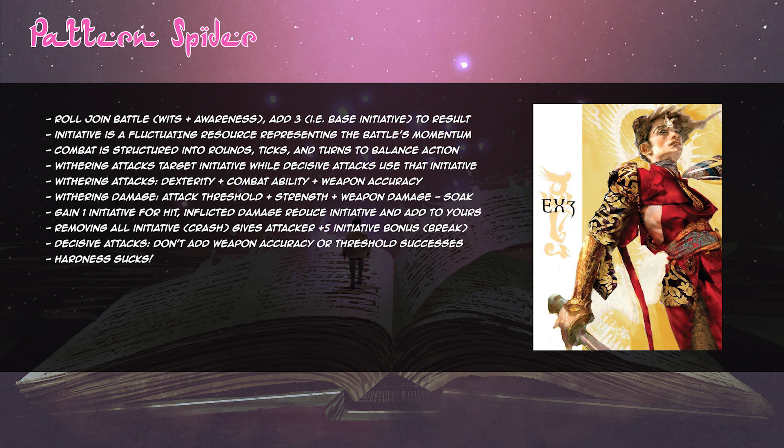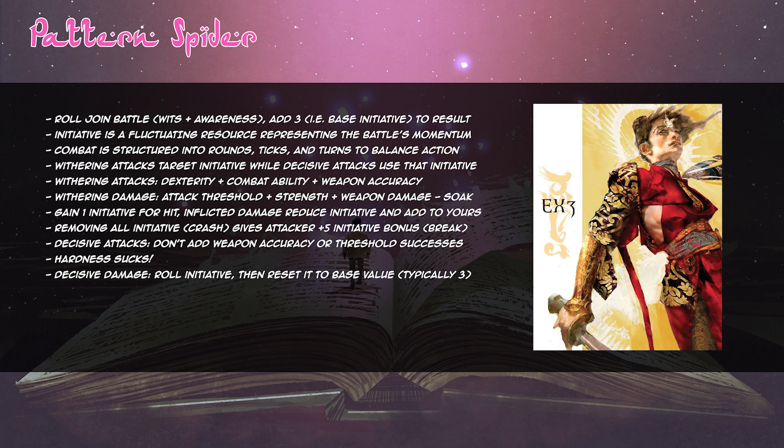If you fail your decisive attack and your current initiative is 1 to 10, you lose 2 initiative from the attempt — this becomes 3 initiative if you're at 11 or higher. If the attack was successful, you reset your initiative to the base value, typically 3. If the target is still alive, you'll need to start withering them again. The damage you inflict on the target's health levels can be bashing, lethal, or aggravated. Bashing inflicts blunt force trauma and can knock someone out. Lethal damage inflicts bleeding wounds and kills when the health track is filled. Aggravated damage works like lethal but cannot be healed using magic.